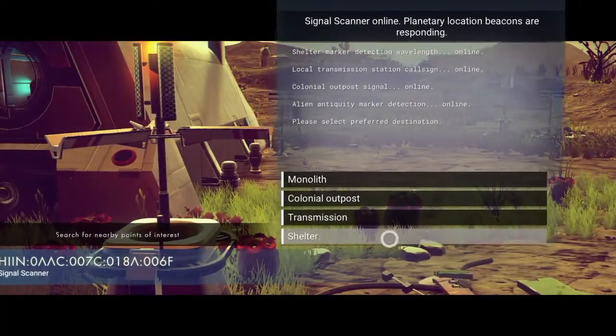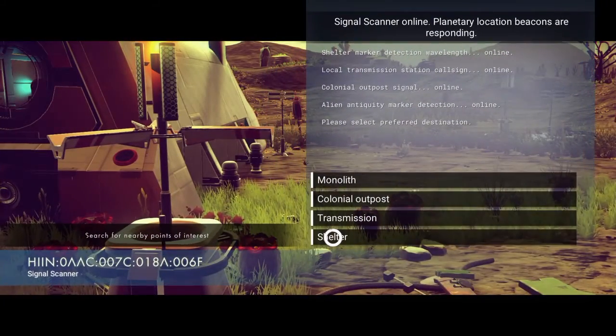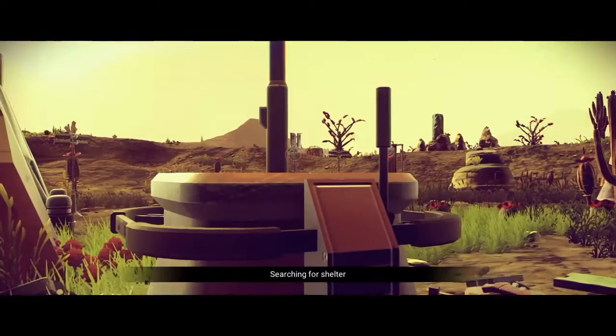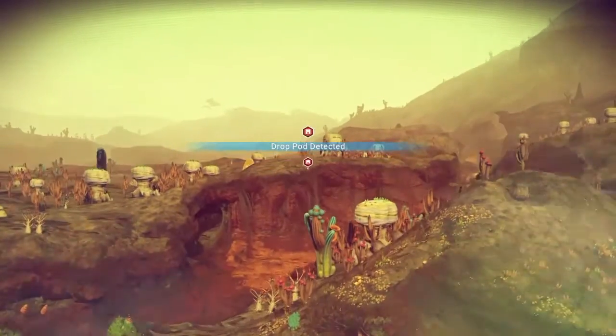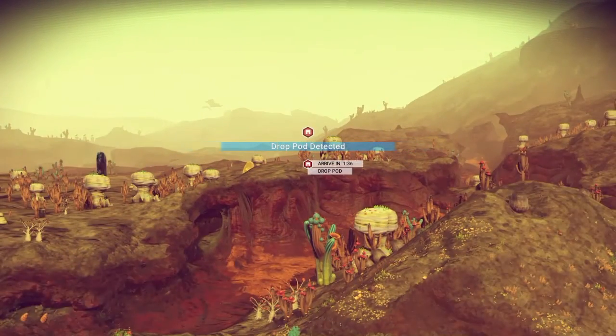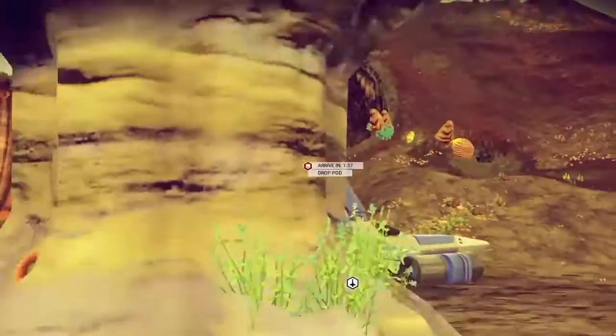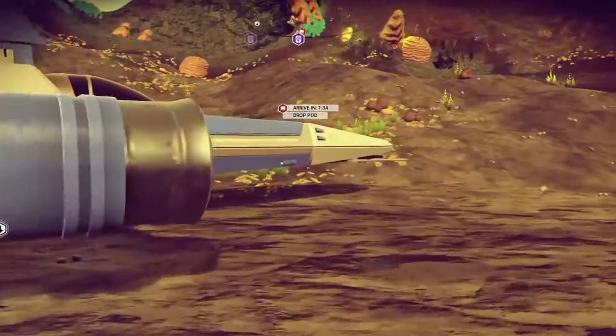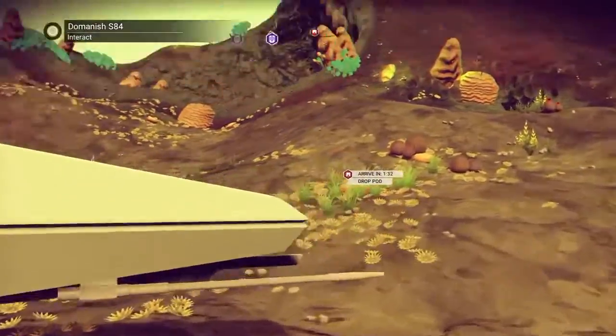When you've done that, it'll come up searching for shelter, and then it'll find a drop pod. These pods you can find just flying across, but they are difficult to spot. The easiest way to find them is by going to these signal scanners and searching for a shelter.